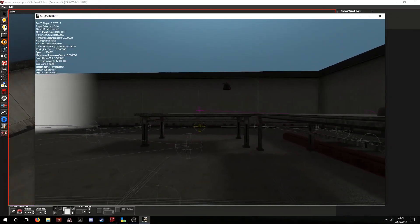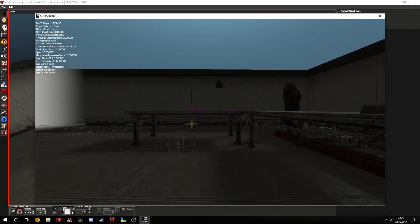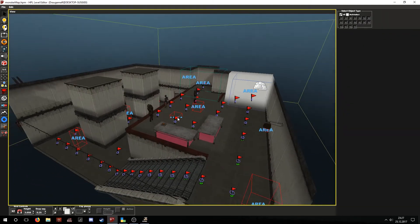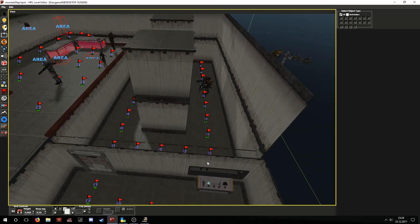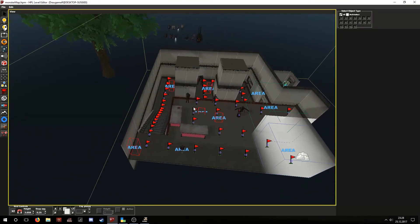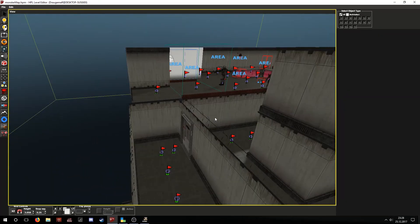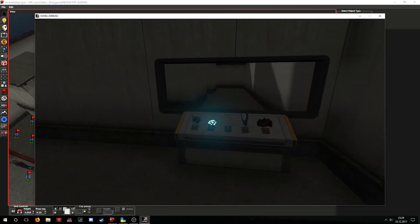So this is it — a simple example of how to set up monsters. I will be releasing this on the Steam Workshop and ModDB pages. Hopefully this will help other people make more SOMA custom stories. I will probably also be doing a tutorial on how to set up omni tools in the near future, and maybe some other gameplay features. If there are any other tutorials you would like to see, be sure to request them and I will try to make them if I have free time.